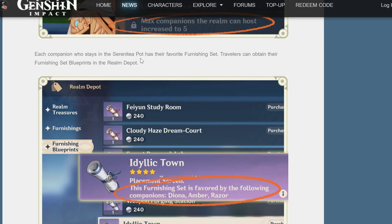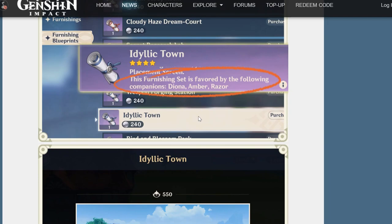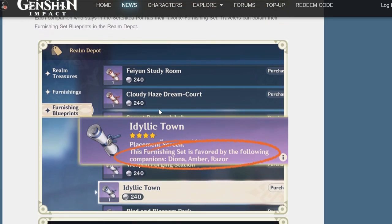Each companion who stays in the Serenitea Pot has their own favourite furnishing set - these are the new furnishing set items I covered in my video yesterday, which is linked in the top right corner and description. The total amount of realm currency you need is something like 5,120. But if you want to include Vials of Adeptal Speed to speed up all the new furnishing items other than the set items, you'll probably need 10 to 20 additional Vials as a safe measure.